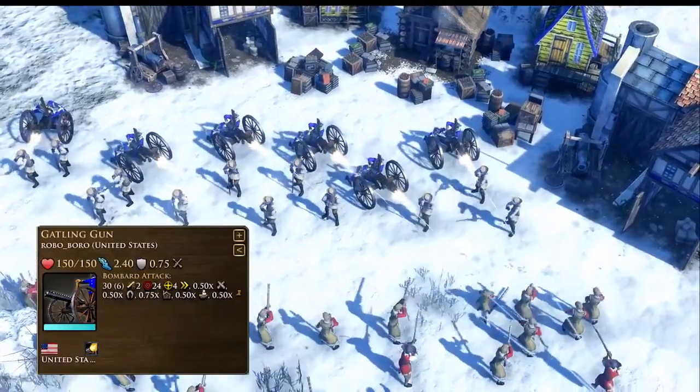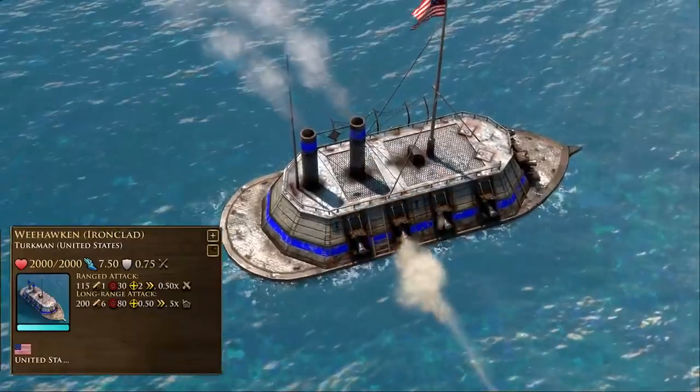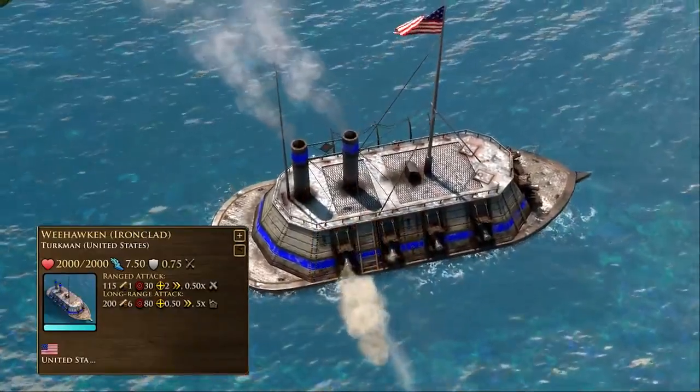Alongside these unique units, the United States can also construct the Gatling Gun and Ironclad, units normally exclusively obtained by card shipments.